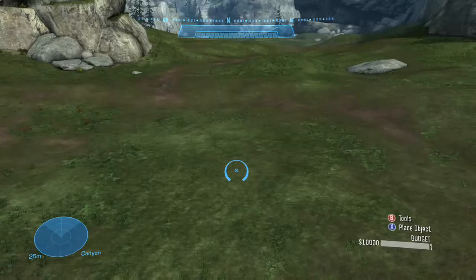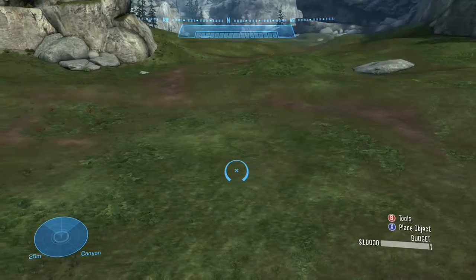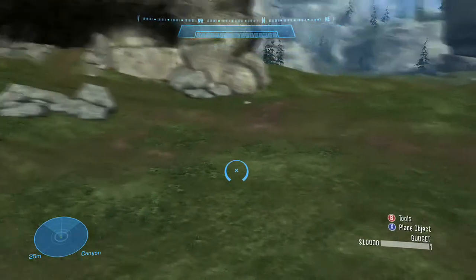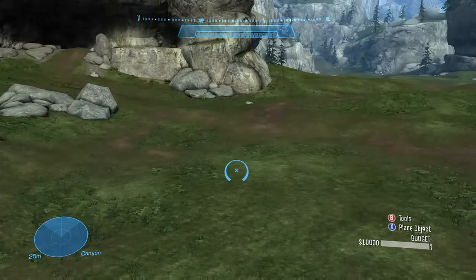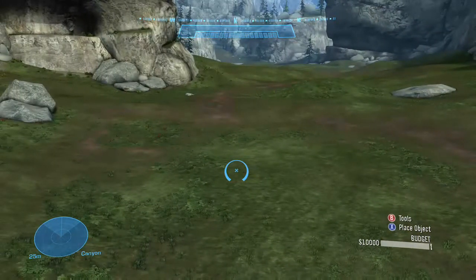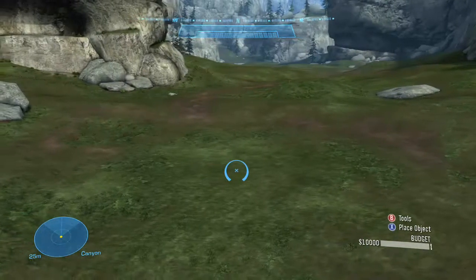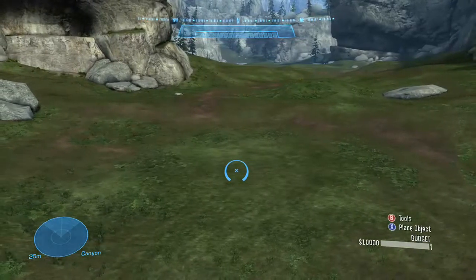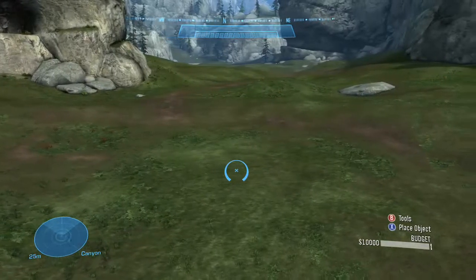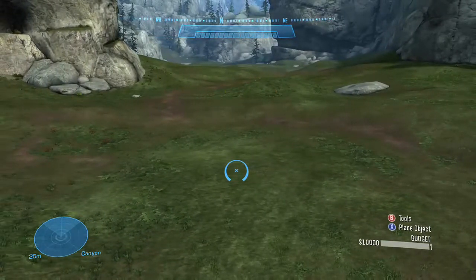Hey everyone, I'm Magonix. Today I'm going to be showing you all how to make a Blood Gulch base in Halo Reach's Forge. In case you don't know, Blood Gulch is a map from Halo Combat Evolved — probably one of the most popular Halo maps of all time, also featured in the Red vs. Blue series. I'm going to show you how to make one of the bases, not the full map, just one base from Blood Gulch in Halo Reach.